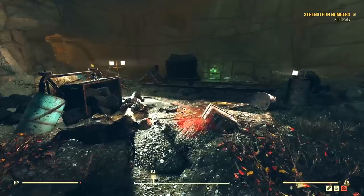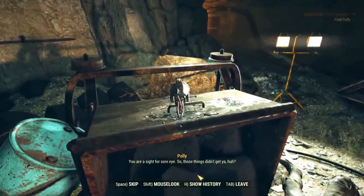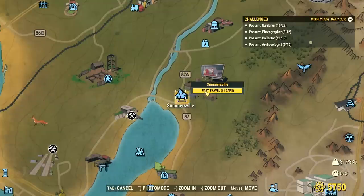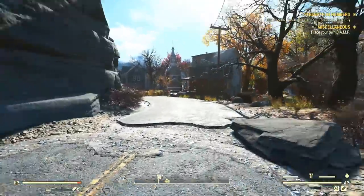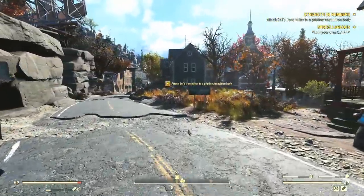In our last episode, we rescued Polly from Golly Mine — well, that is, we rescued the head of Polly from Golly Mine. She and her adoptive human brother Saul had been attacked by Scorched, and the battle left her nothing more than a talking head. After rescuing her and returning the head back to the Wayward, Duchess asked us to find Polly a new robot body.